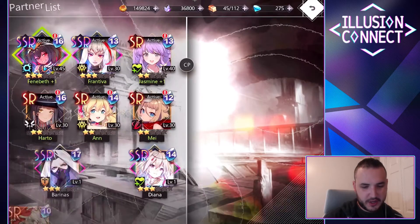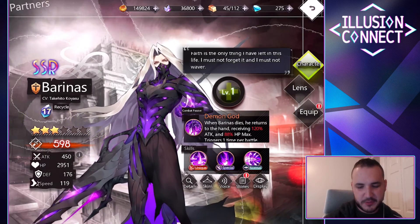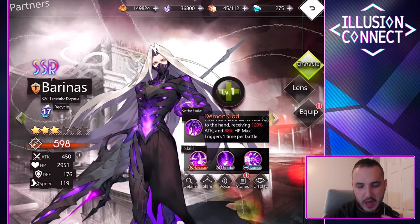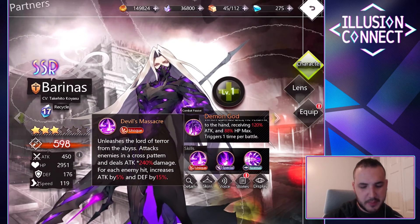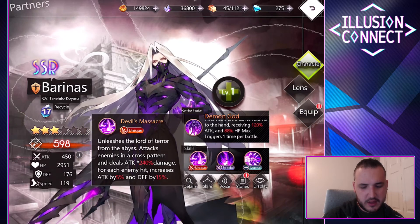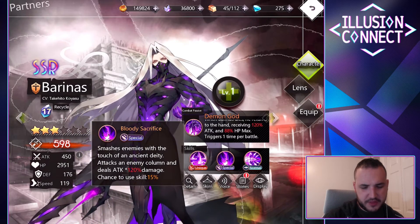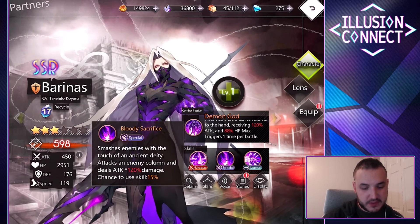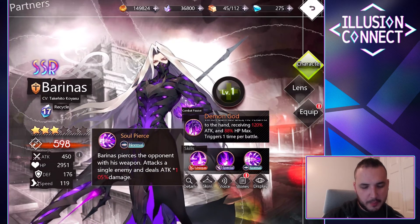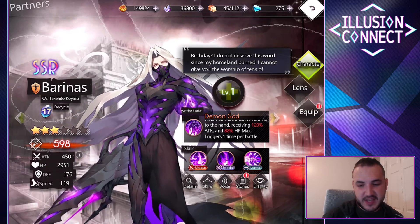I'm going to take a look at our new SSR characters. So Baroness, who looks super dope — Demon God combat passive: when Baroness dies, he returns to the hand, receives 120% attack and 88 HP max, triggers one time. So he has a resurrection. His unique ability unleashes the Lord of Terror from the Abyss, attacks enemies in a cross pattern, deals 240% damage for each enemy hit, increases attack by 5% and defense by 15%. He also attacks an enemy column dealing 120% damage with a 15% chance skill, and Soul Pierce attacks a single enemy dealing 105% damage. Definitely going to add this guy to my team.